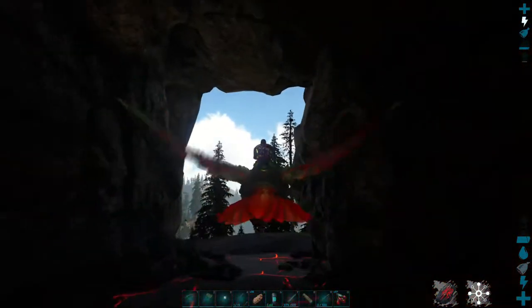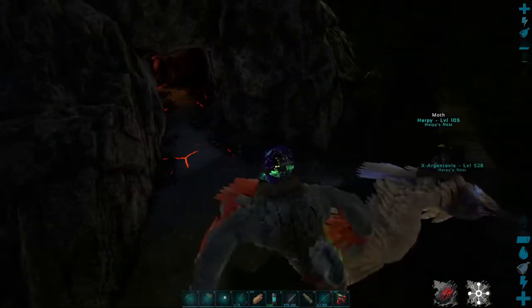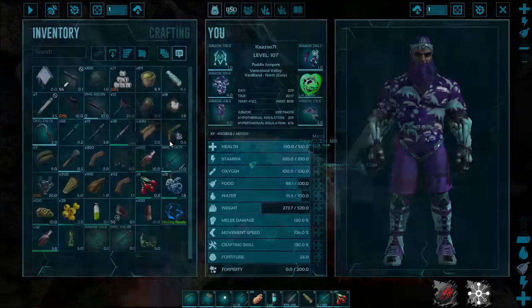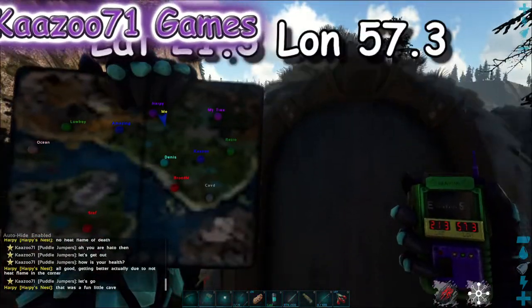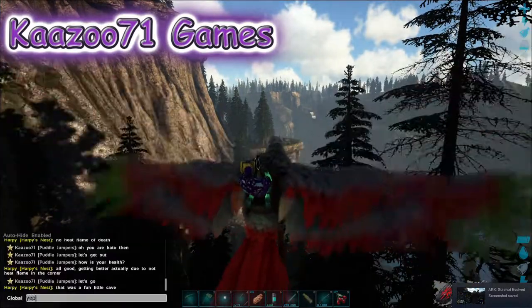We are out of the cave, guys. I'm going to show you guys the coordinates once we get out. There's a little glitch from getting out of the cave. I hope this was helpful showing you guys how to get the Artifact of the Pack and the Artifact of the Clever. Appreciate you guys watching. Here are the coordinates on the exit: they are 21.3, 57.3. Thanks for watching, guys — I'll see you next time.